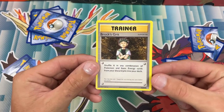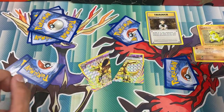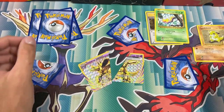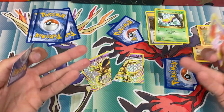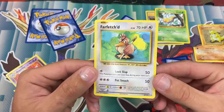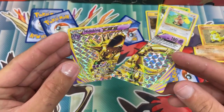We saved a Brock's Grit right there. Let's check out this one — we have a Sandshrew, very nice. Let's find the rare. We have a Weedle — still not the rare. We have a Nidorino, the unevolved Nidoking. And we have a Farfetch'd — that's our rare! So we did save our rare today. Sadly we didn't get a good rare, but we did destroy that Nidoking Break. That is very sad.